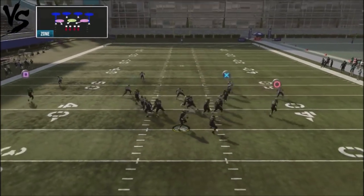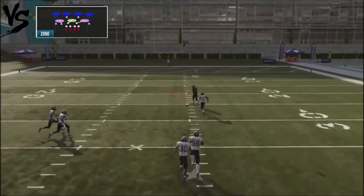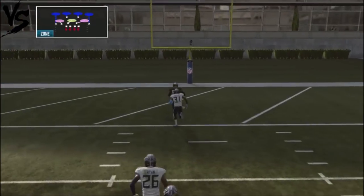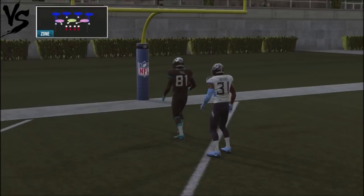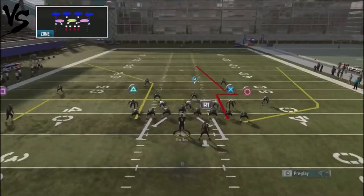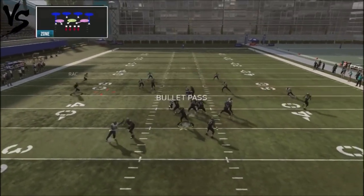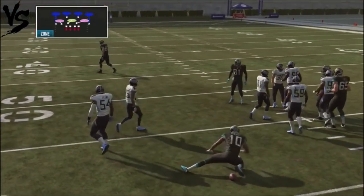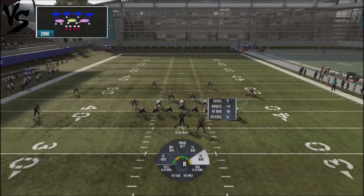With a cover-four shell, you're going to be able to get a one-on-one opportunity up top with that out-and-up and you can take that to the house. But a lot of the other routes against cover-four actually get bottled up with this particular play. You could probably hit that slant route, but the defender is in the area. So if you've got a guy spamming a lot of cover-four, this might not be the best play to jump into.